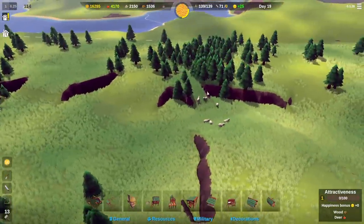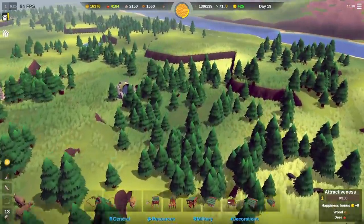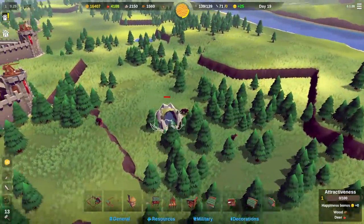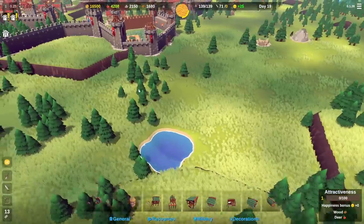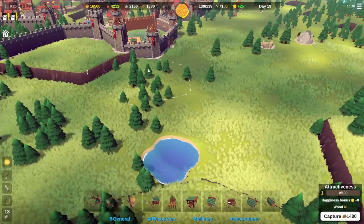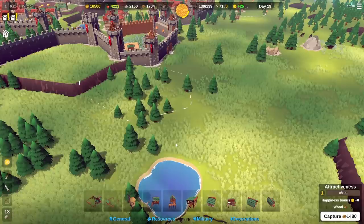Over here we've got some sheep, so we can put a farm on the sheep tile. Wolf tiles can't be captured, and if your people run into them they do actually get eaten - which isn't great. A lake tile you can put a fisherman on. I'm a little low on wood so I might wait a bit before buying more plots.